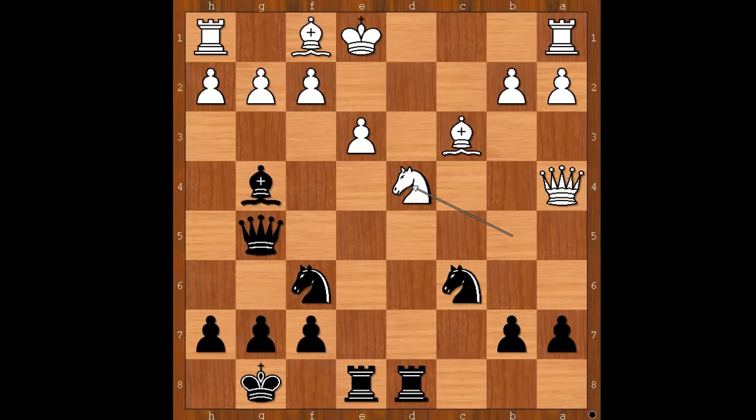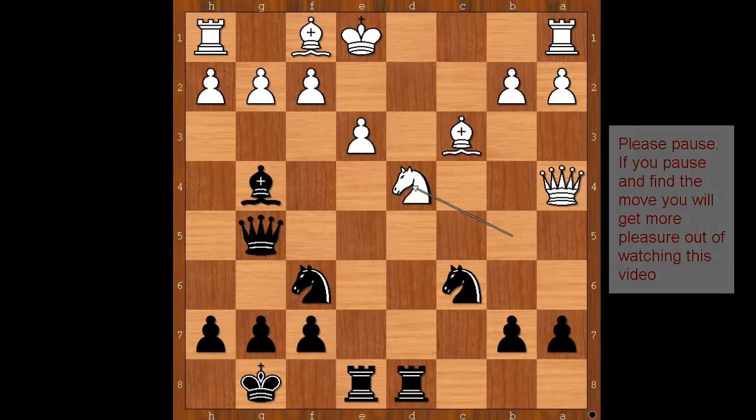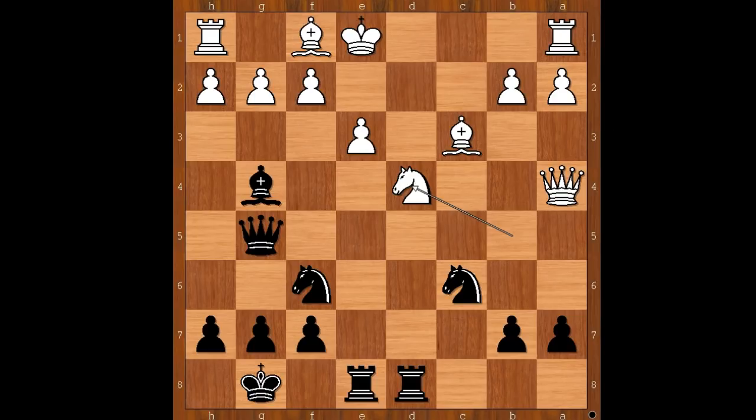This is a very interesting position — a very important moment of the game. What would you do in this position if you had black pieces? Please pause and find the best move for black. Did you find the killer move? The killer move is... rook takes on e3, check. Kaboom.